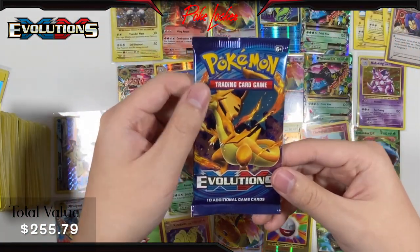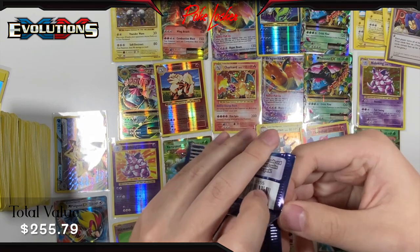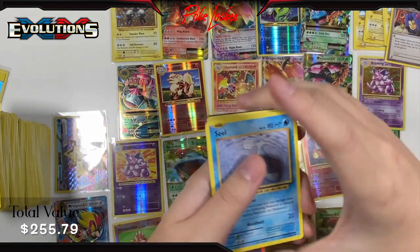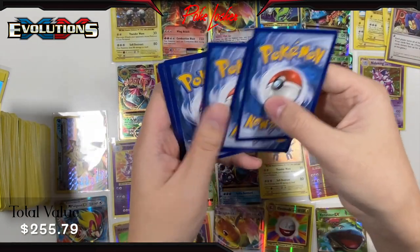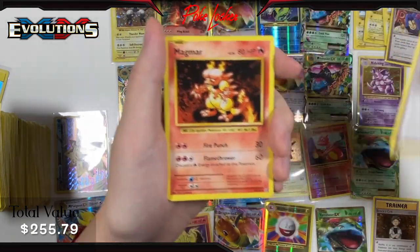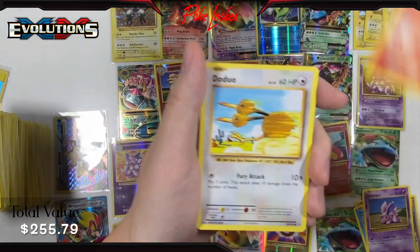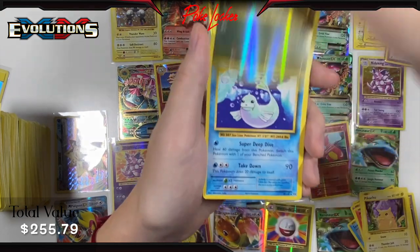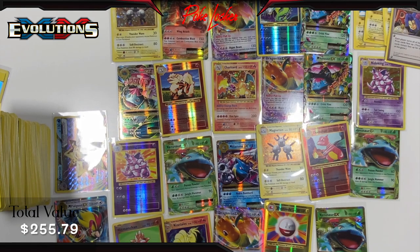Final pack — let's get some last pack magic here, not that we really need it, but who doesn't want another hit? Brock's Grit, Slowbro Spirit Link, Magmar, Seal, Nidoran, Ponyta, Doduo, Pikachu, Voltorb Reverse Holo, and a Dugong non-holo. Nothing there out of the final pack. What is this haul right here?